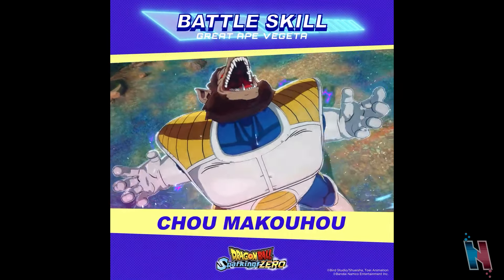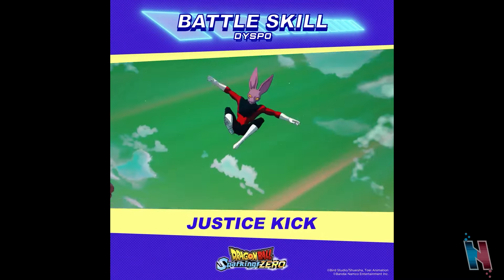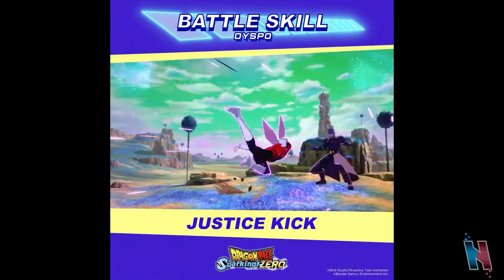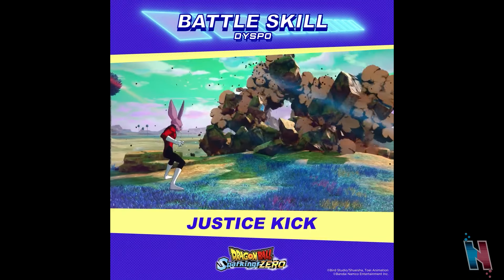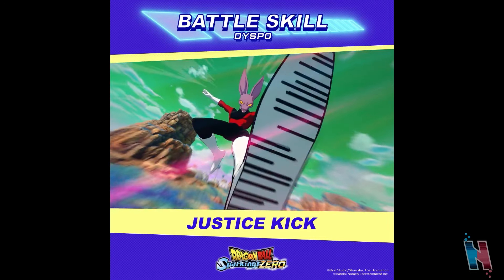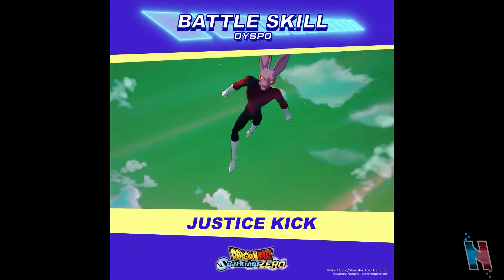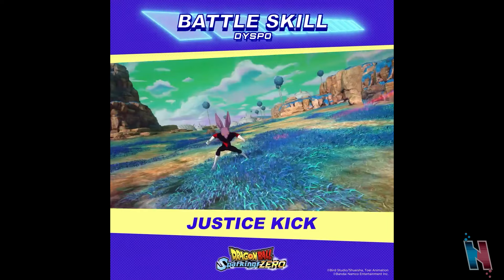Then we get to see a new move for Dispo. He's using Justice Kick — he has this move in Dragon Ball Xenoverse 2 as well, and it was a really good move. We finally get to see it in Dragon Ball Sparking Zero. It functions exactly like I thought it would: Dispo rushes in, flips in the air, lands a kick, and sends the opponent flying.